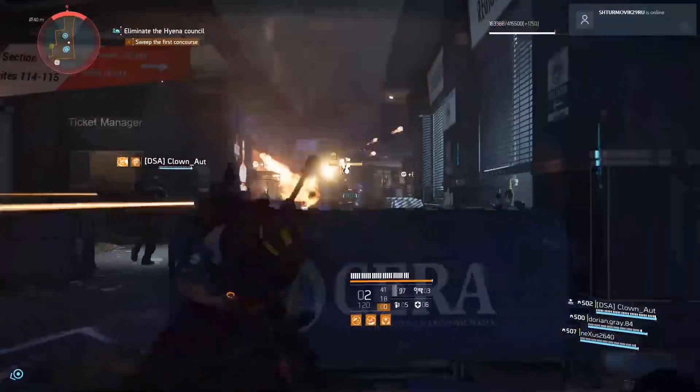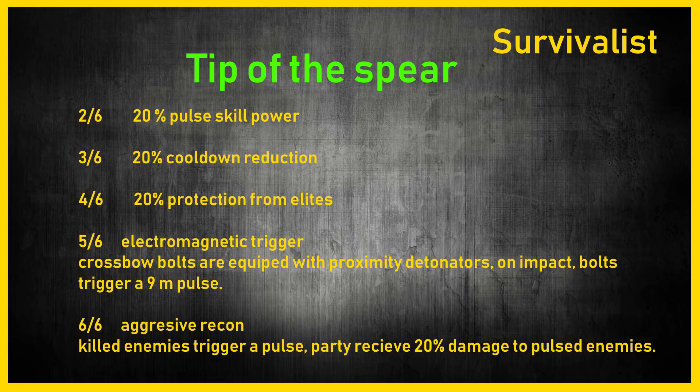The final gear set currently visible in the PTS is Tip of the Spear — this is personally my favorite so far. It's a Survivalist set. The two-piece is 20% pulse skill power, and I think the pulse is going to be very strong in the next patch. Combined with the buffed talent that gives 20% damage to pulsed enemies, that could be a very powerful build. The three-piece is 20% cooldown reduction, meaning skills are getting more love.